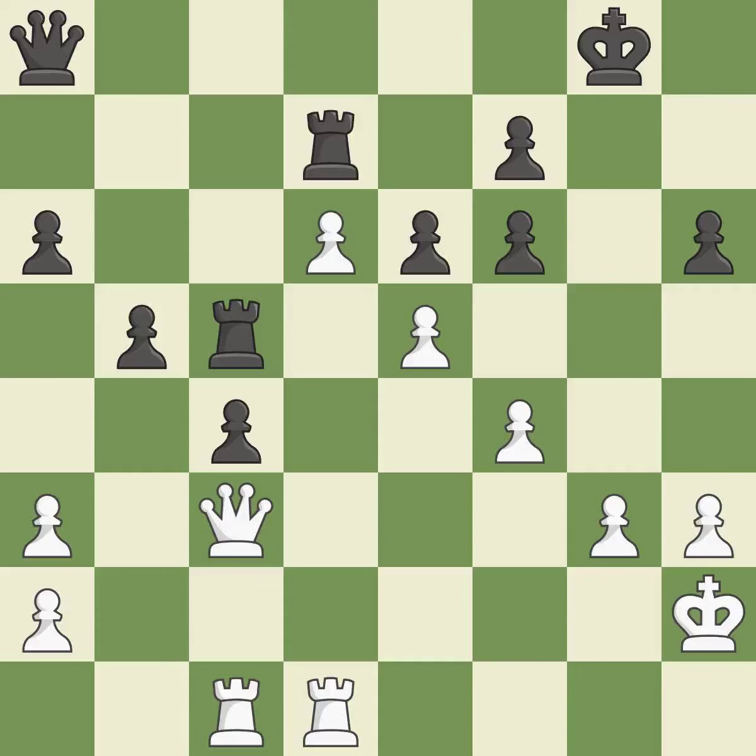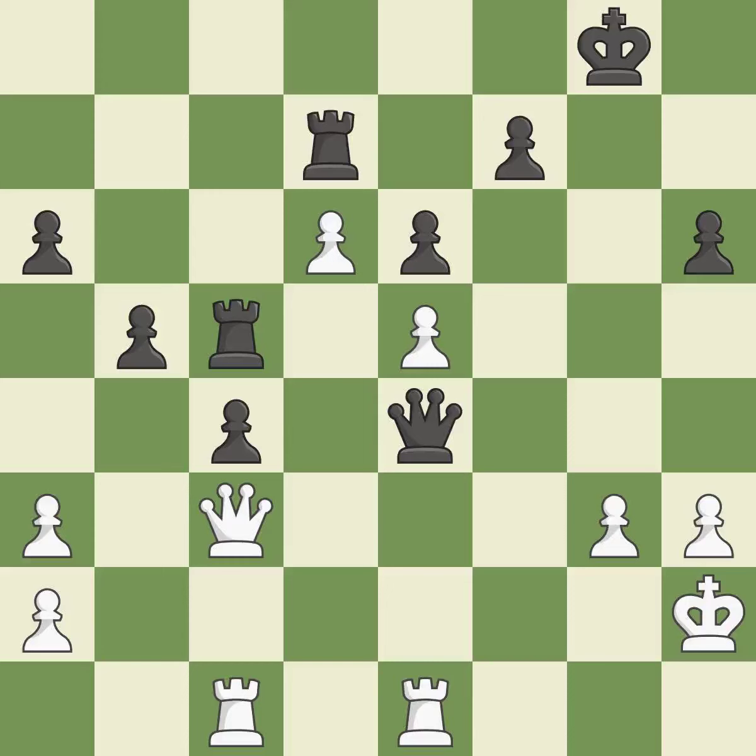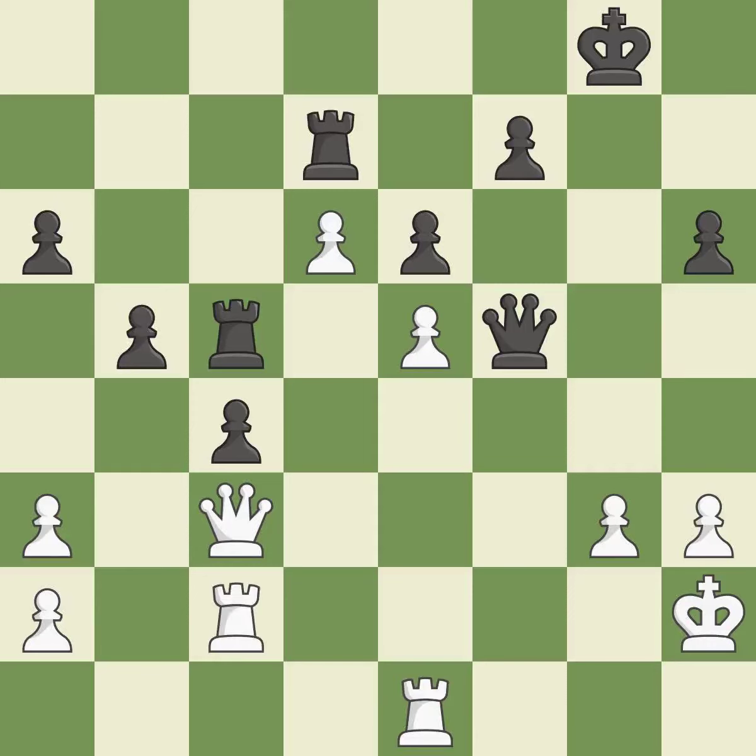This steps away from the checking queen — best. This threatens to create a passed pawn — an inaccuracy. There was only one good move there. This ignores an opportunity to win a tempo by threatening a rook — a mistake. Very precise — best. This protects an under-defended pawn that is under attack. This is the only move that works — a great move. This move puts the queen on a safer square — best. Only one move worked there, and this wasn't it — a mistake.